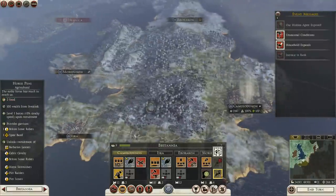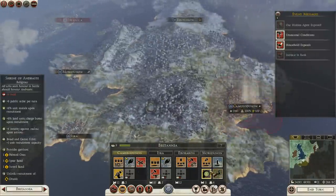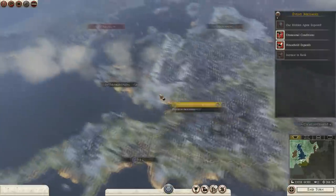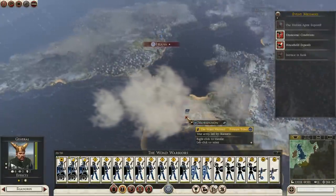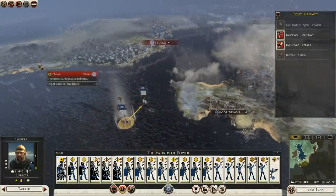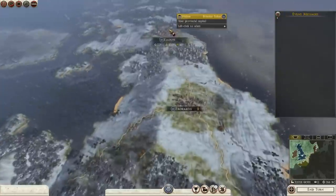Graceful of these buildings — are we going to have food? Yeah, I think we should have enough food. We had six public order, so to boost food we could probably do that because it'll boost the food we lose from that anyway. Let's start moving these guys over then. Our fleet — we have lots of ships. We're going to get over there as fast as possible. He's up north.